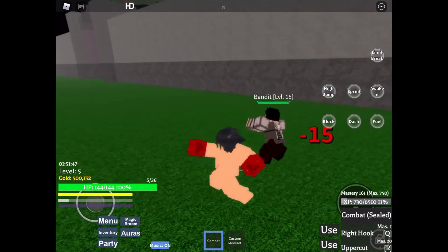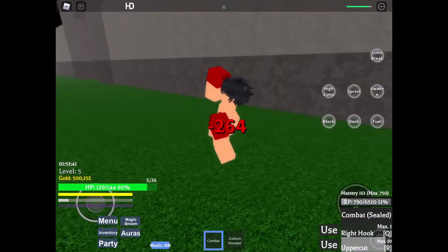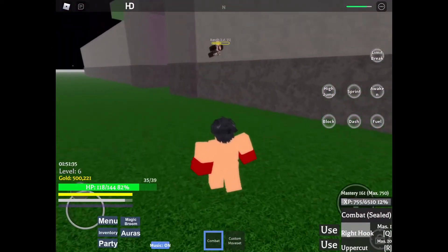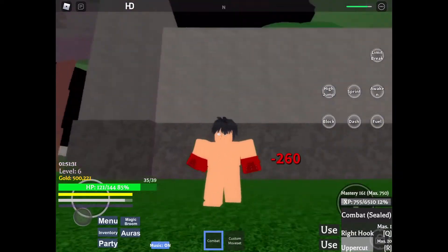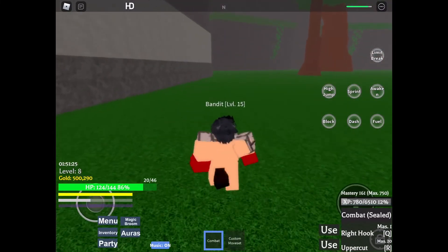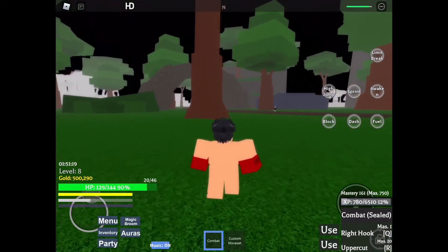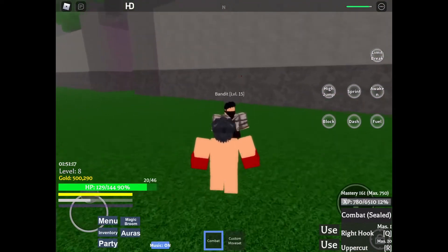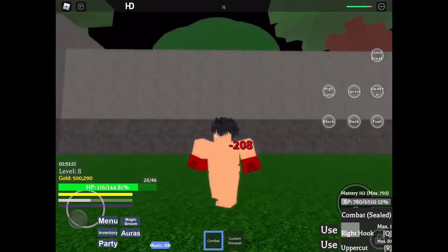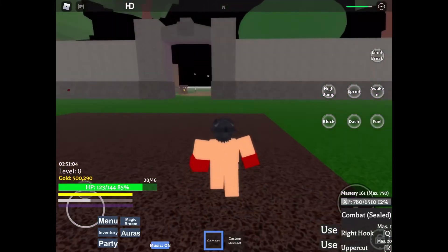Let's go attack this bandit. There we go — and then after this he should be dead. This has such a short cooldown time I can just keep on going. Now he should be dead. Gonna dash over here — right hook, goodbye. I'm gonna sprint over to this guy. Right hook — and he flew over once again. I'm just gonna punch him the other way, it's a dumb idea to punch him like that.